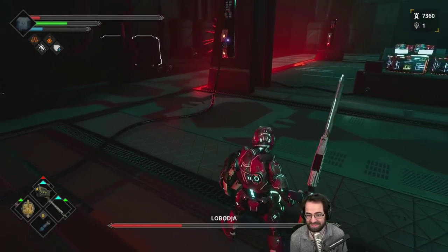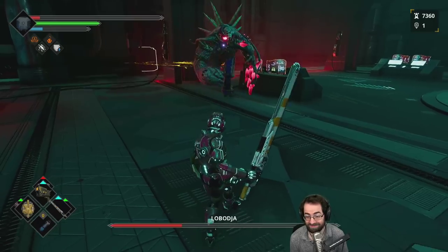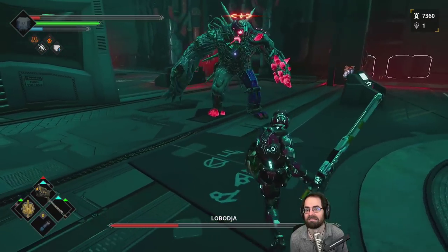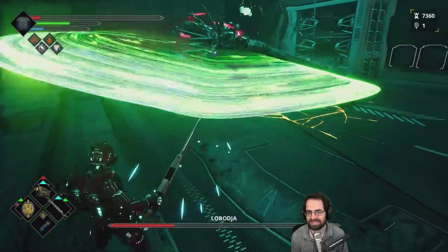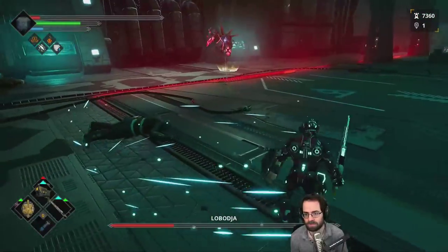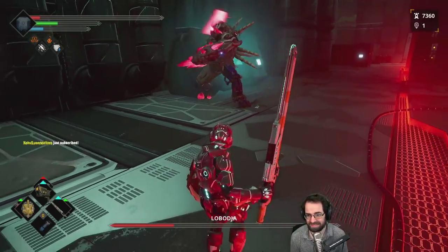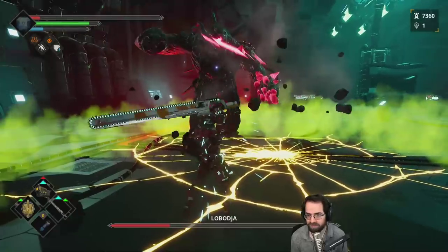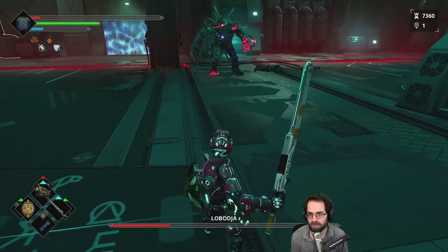Trying to parry the boss's projectiles with a shield — it works. Blocking projectiles is confirmed possible. Bosses have unparryable unblockable attacks signaled by a hat symbol above the boss's head — those must be dodged. Regular mobs can also have this symbol. Now reflecting projectiles back for extra damage.